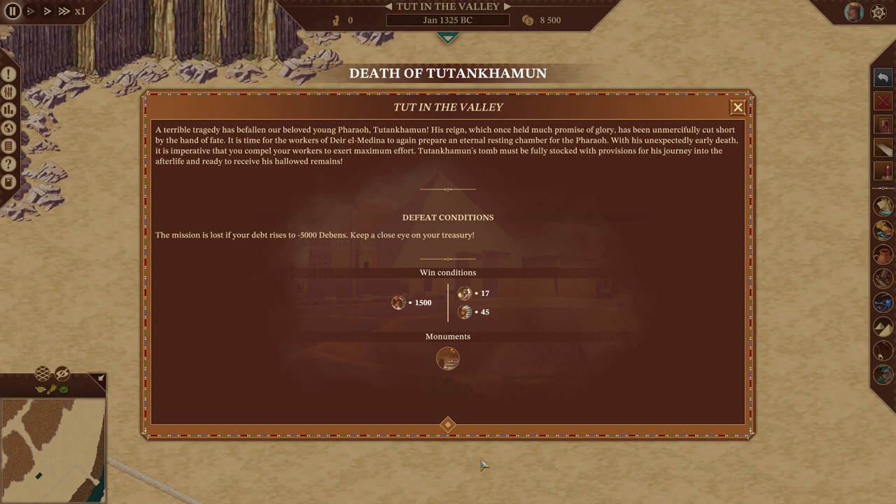Hello and welcome back to Pharaoh. We are here on the second mission of Cleopatra - the death of Tutankhamun. Looking at it just on the surface, it looks pretty easy: just a population of 1,500, a monument rating of 17, a kingdom rating of 45, and one medium royal borough tomb.